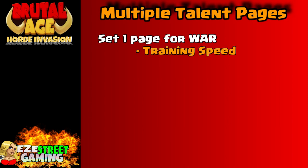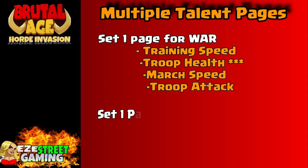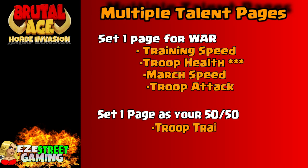There are a lot of variations on how different good players want to do this, but I want to give you the way that I think is probably the best. If you can follow along, great — if not, we'll talk about it more in other videos. First, to set up the war page, you want training speed, troop health, march speed, troop attack, and troop health. Then you want to set up one page as your 50/50 — that means you're going to evenly put your talents on both pages.